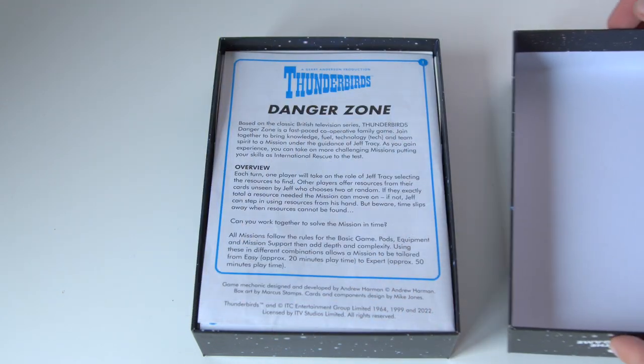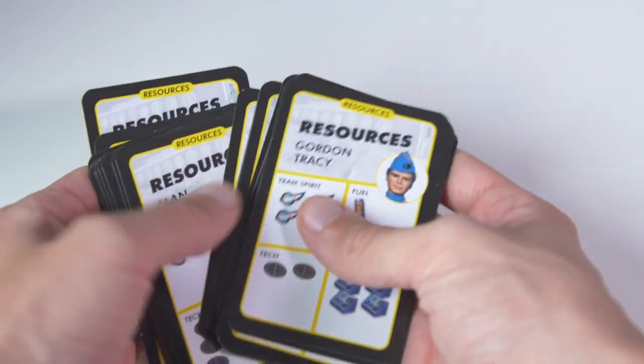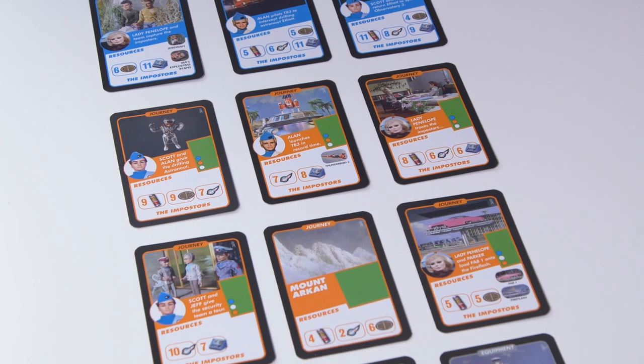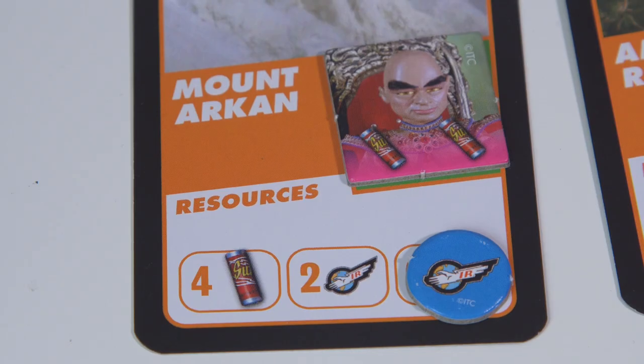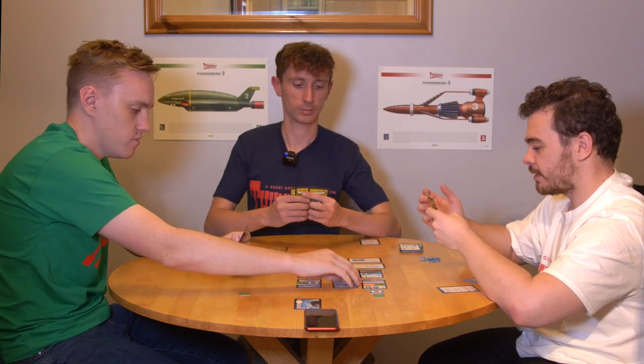Thunderbirds Danger Zone is a 2-6 player cooperative game. Each player takes a turn as Jeff Tracy, and needs to gather the correct amount of resources required to complete missions before time runs out. Journey tokens and other members of International Rescue are on hand to help, but beware the Hood's interference. Playtime takes between 20 and 50 minutes depending on the episode.